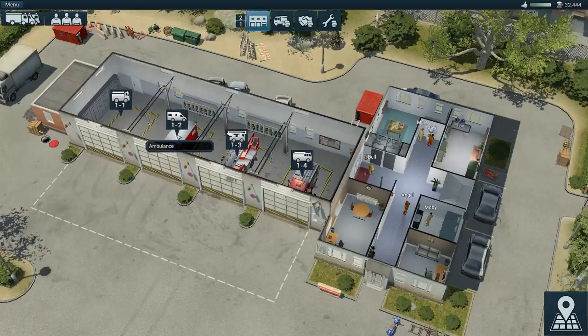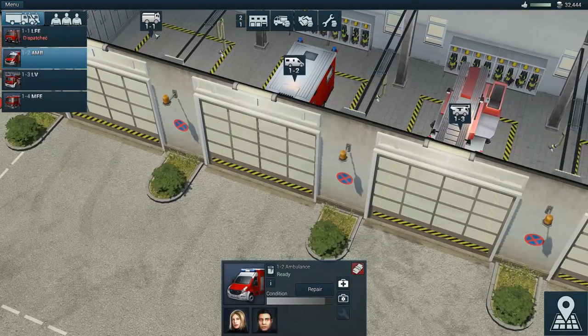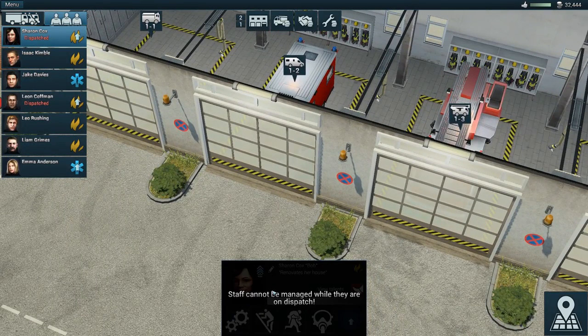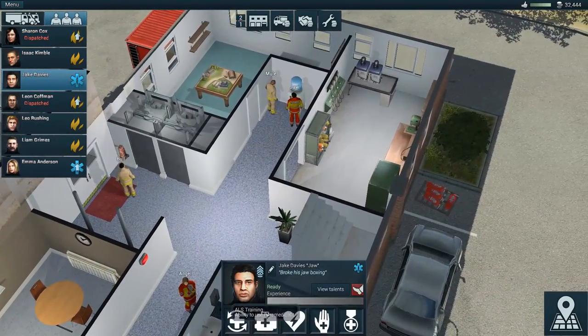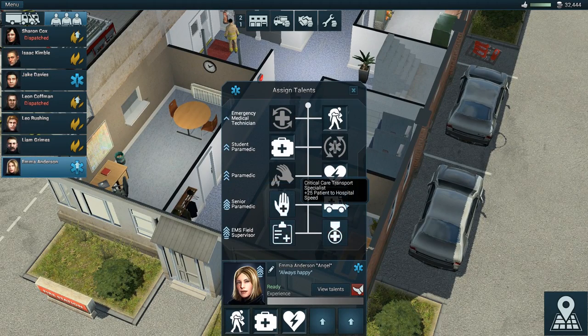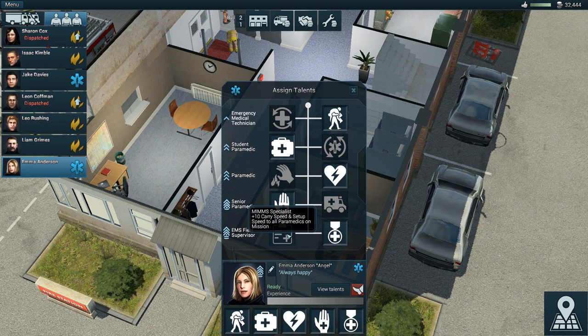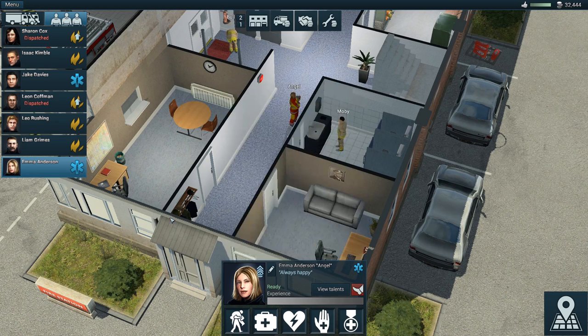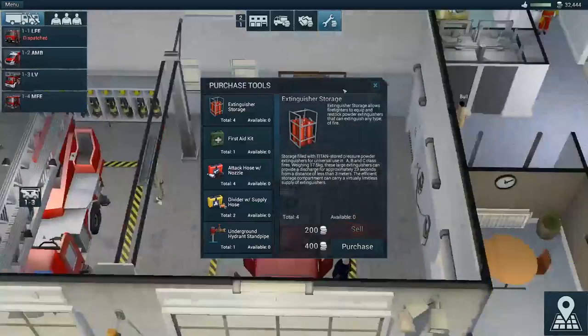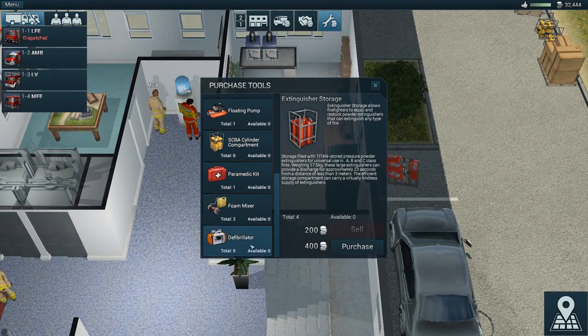Let's check out the ambulance condition — it's good. All lights dispatched. Let's check out personnel — she's dispatched. These guys are good as they are, all trained up. Ability to stabilize patients without tools, patient to hospital speed — I don't really care about that. Extra success chance on defibrillator — I like that. Carry and setup speed isn't a big issue since I usually have the firefighters handle carrying personnel.